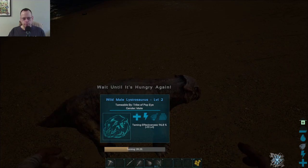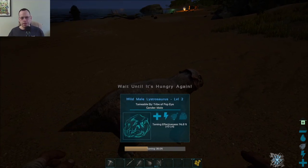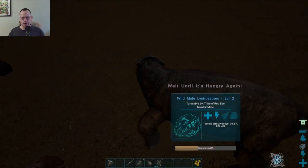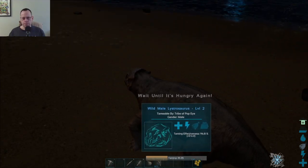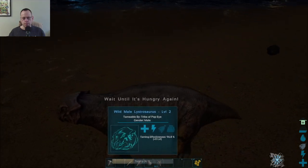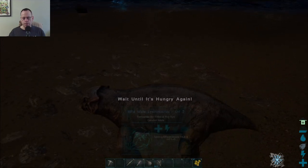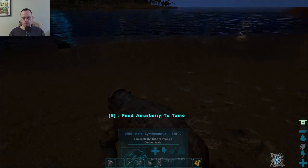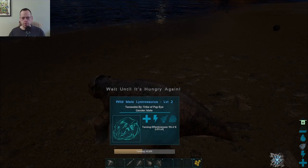Either I'm not very good at taming or I need to like stay right on top of him. Because it seems like the percentage is going down. It was 39 now, and it was like 44 before. So now it's 46. Okay. So it's definitely going up now.